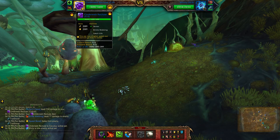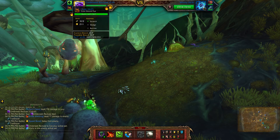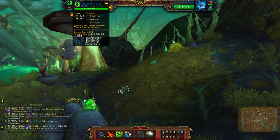For my elemental team I'll be using the Cinderweb Recluse, the Tainted Waveling, and the Corhound Pup. The Tainted Waveling is a speed balance breed.